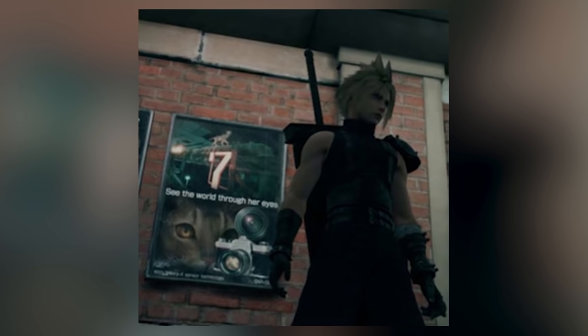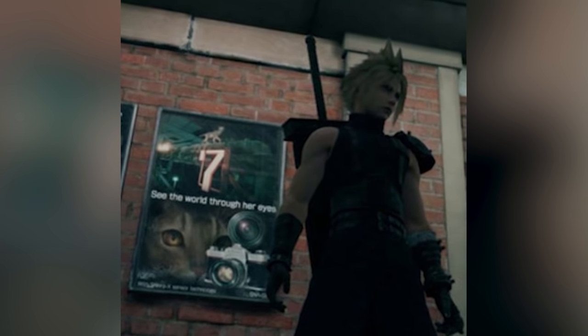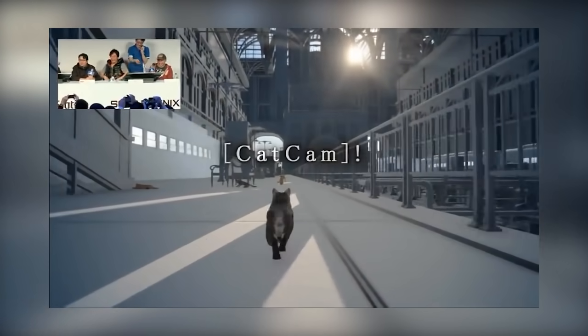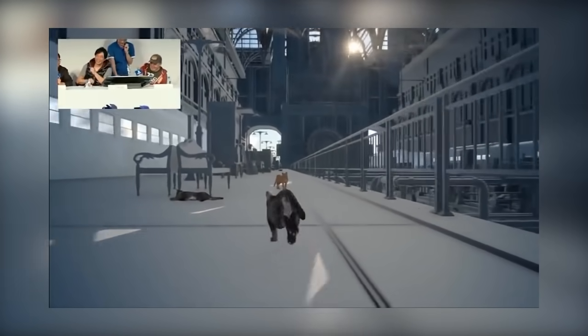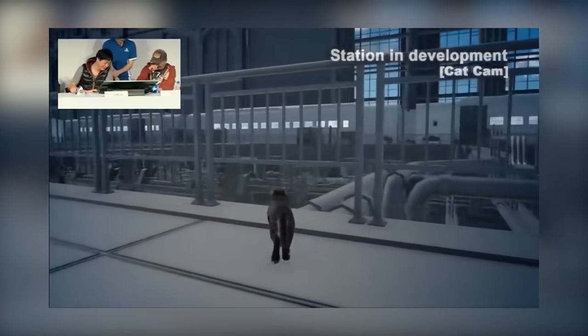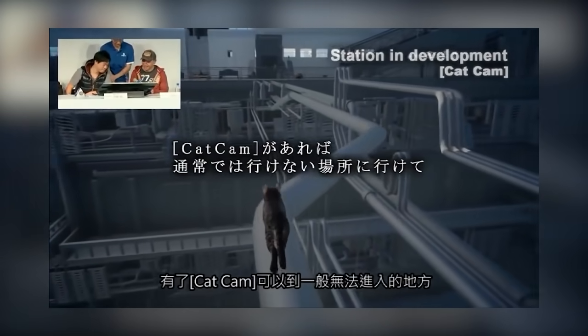There's also a poster advertising a camera that uses Shinra X sensor technology. This seems pretty innocuous, but it's actually a nod to an odd piece of promotional material that was produced for Final Fantasy 15 called Cat Cam. This saw a cat running about a train station with the premise of being able to play the game from the perspective of a cat.